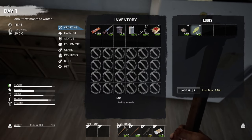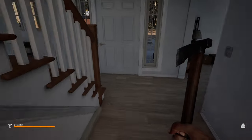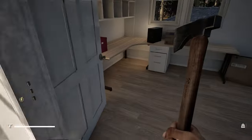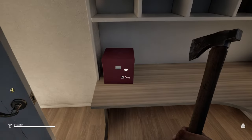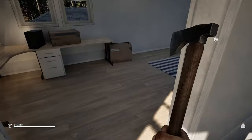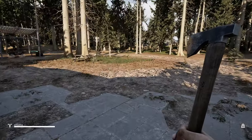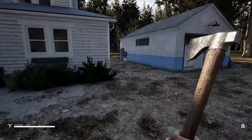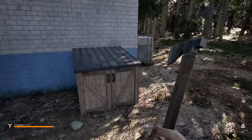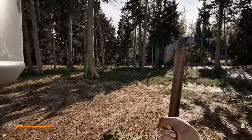I thought I threw a bunch of stuff on the floor — I don't know if it despawns. I remember last time I played this I threw a ton of stuff on the ground and it stayed there. I'm not sure if that's the case now. Let me check. I think we can break stuff too. Anyway, let's get outside. I'd like to work on a water purifier — I think that's the number one priority. We do have a generator over here and I think there was water nearby.